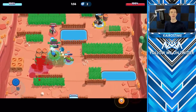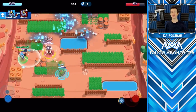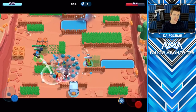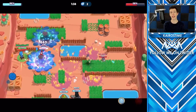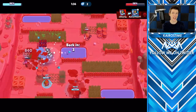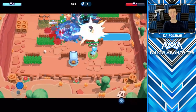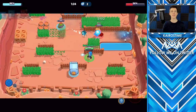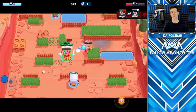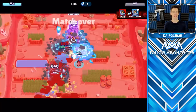You can remove wall advantages by clearing walls with a super from Dynamike or Colt, or avoid those parts of the map and go into the open area where Barley cannot reach you unless he comes around the wall. Another tip: do not feed his super. Barley's super is very devastating and can control a massive part of the map, so at all costs you want to prevent getting hit by Barley even if that means you can't deal damage to him. Sometimes all you have to do is distract him long enough until your teammate can come and help you 2v1.